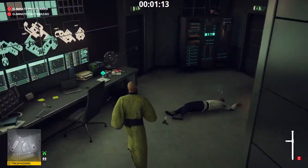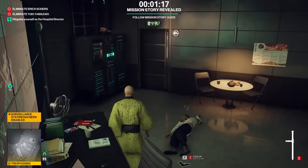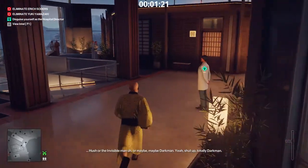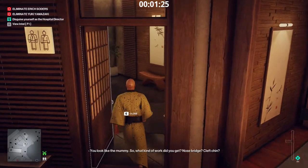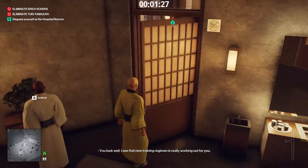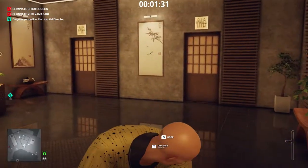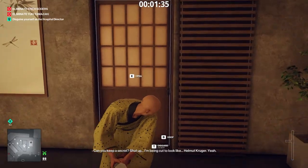The mission story starts with the examination of the Kai's surgical system manual. Before exiting the security room, hide the baton. We need to disguise 47 as the director. Enter the restroom. Close the door and knock out this patient. The stall on the left is occupied. Drag him inside the stall on the right and hide him in the closet.